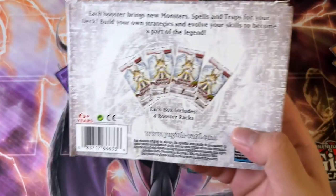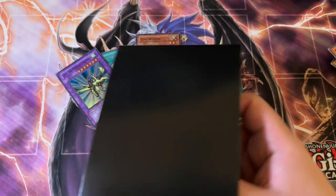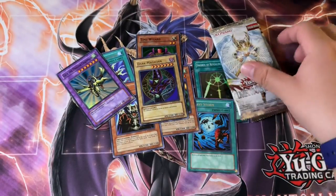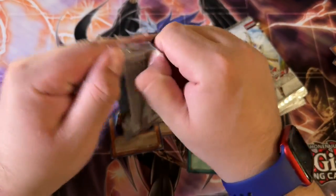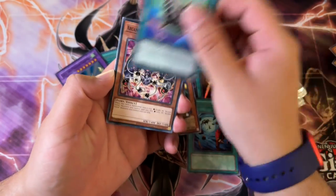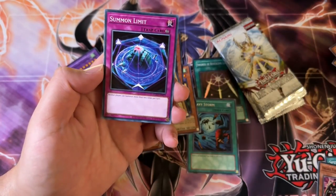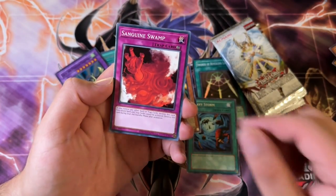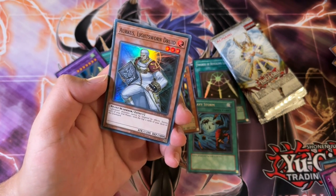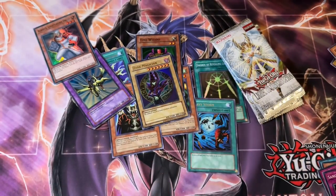We get no tokens unfortunately — that kind of sucks. The newer Special Edition boxes do have tokens. I wasn't expecting it, but it would be nice if they threw in some cool tokens. So Light of Destruction — this is a reprint as well. Hopefully we can get that Ghost Rare Honest — that is the chase. Spell Gear, Arcana Force 4 the Emperor, Summon Limit — that ain't bad. Sanguine Swamp, and then a Super Rare — Arcus Lightsworn Druid. What the hell is a Druid? I feel like that is a thing though, I've heard that before.